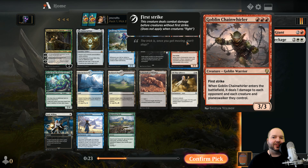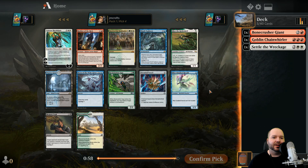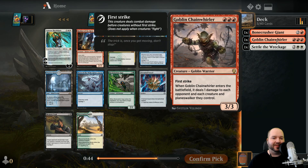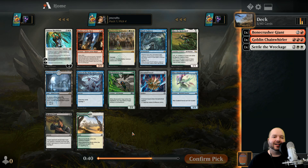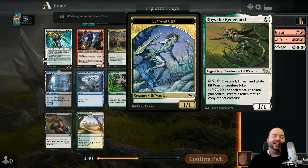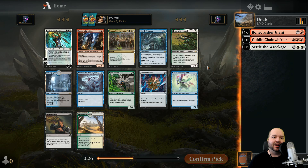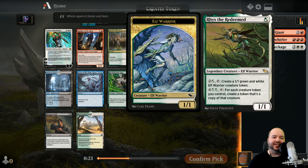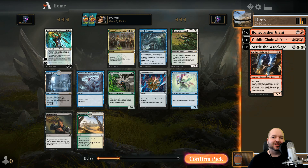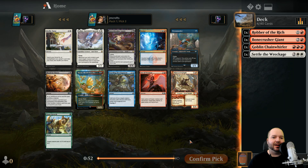We're getting quite an aggressive-looking red list going here. Robber of the Rich as well. Other options are Gideon Blackblade - solid card - but we can't have too many white and red pips. Rex's Rage is a great card but we're not looking at green yet. Shark Typhoon is also amazing. Rees the Redeemed is really good too - you don't need green, you can play him purely off white. But I'm just going to take the Robber and try to finagle this into a strong mono red aggro deck.